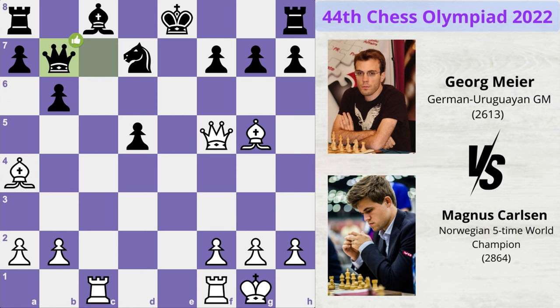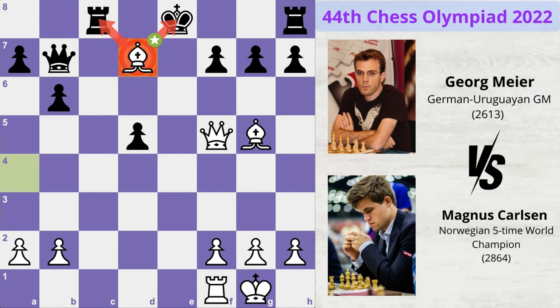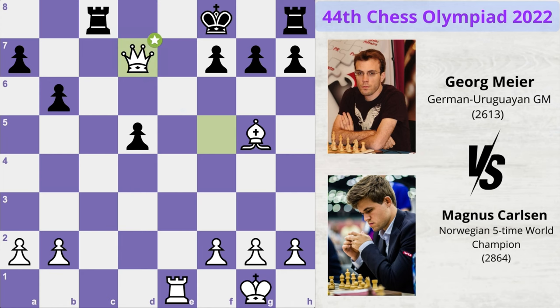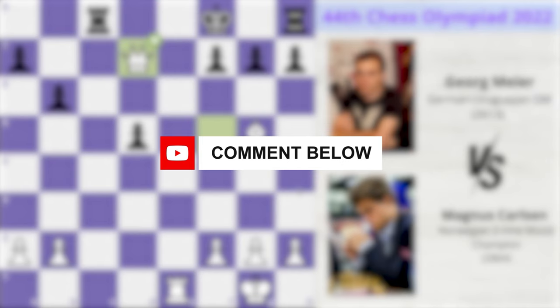Queen moves to b7 and now comes the brilliant part of this variation — rook takes bishop check. If rook takes rook, then bishop takes d7 check, queen takes bishop, and now rook to e1 check. King has to move to f8 and now the queen is gone. From here it's a mate in 4 — if you can see the mating moves, let me know in the comments below.